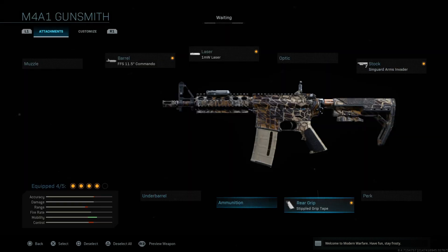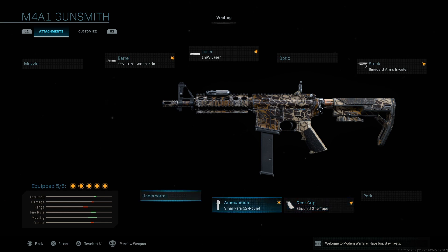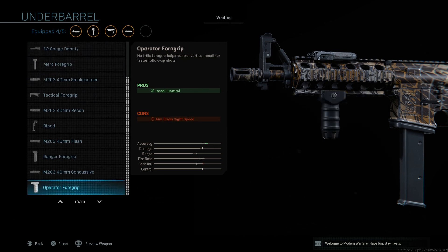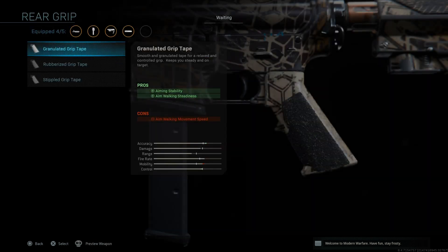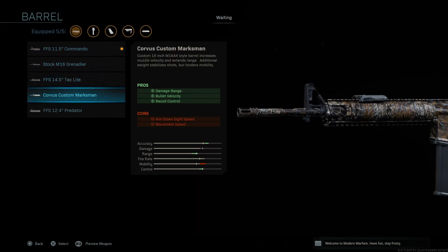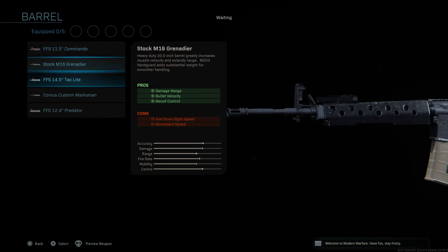That's our close quarters battle M4. We could take it one step further and change it so it has a 32-round 9mm conversion - now it's even lighter and more specced out for close quarters engagements. I'd like a foregrip on it, but that actually reduces mobility ever so slightly, and a bipod wouldn't do either. We'll stick with the pistol grip. So this is the close range build done.